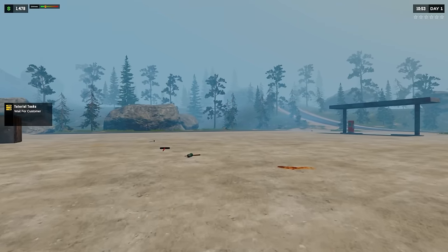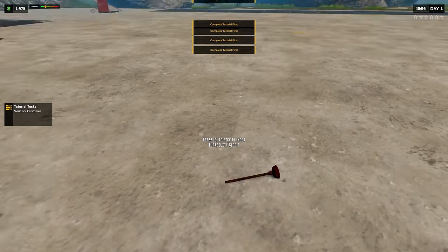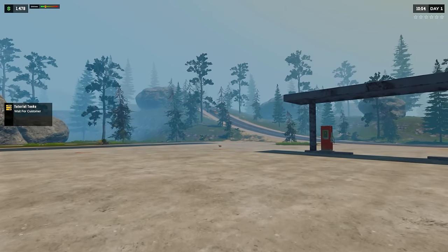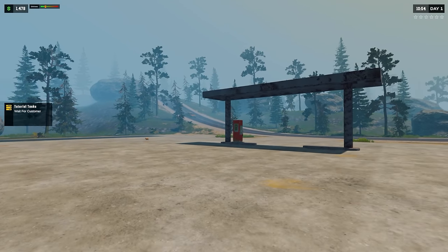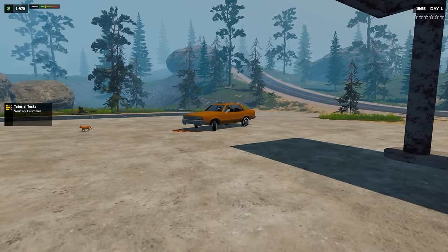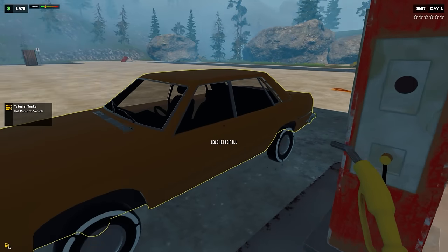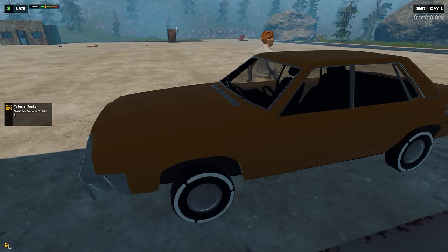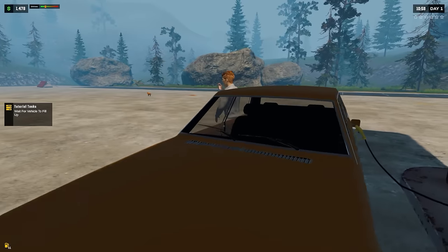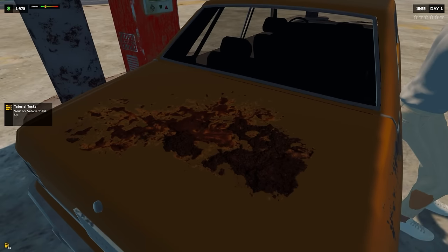Now we wait for a customer. Can I grab these yet? No, I just have to leave stuff lying on the ground. A plunger - can't even pick up the plunger! What kind of establishment is this? Hopefully they don't run over my cat. Oh there's a car - I see a car! I'm excited. Oh my god, look at the turning radius on this thing - it is like a drift car! Okay, now I take the pump. Hold E to fill. Will it automatically turn off? Wow, this takes a while.